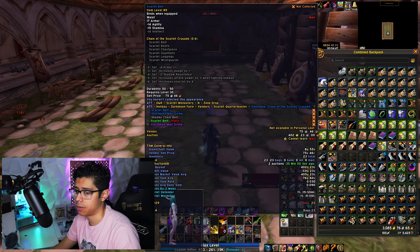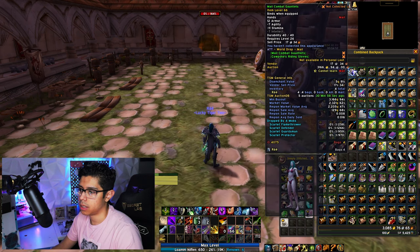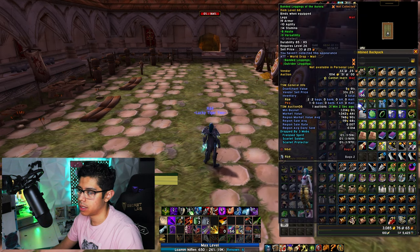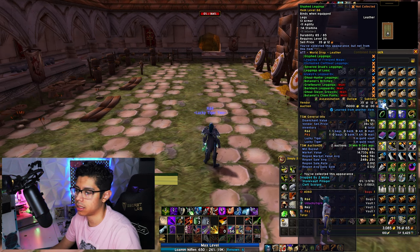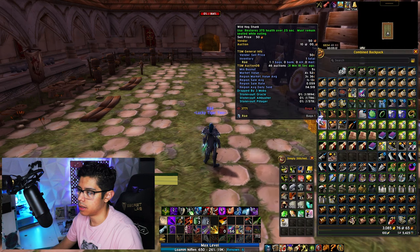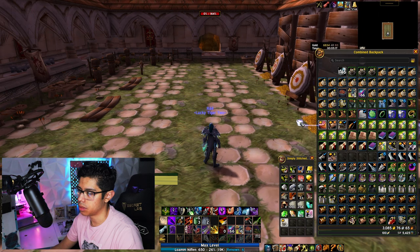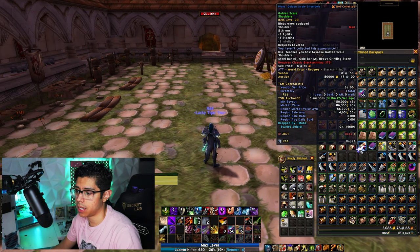I have a total of 23 of these belts going for a little over 400 gold. Some green items going for like 3k — no big deal. I didn't think there was a huge item that dropped for me. The Glyph Leggings — this one's going for like 15k. There was one plan going for a lot — I think it was a blue plan.